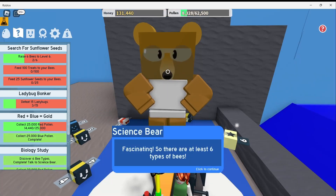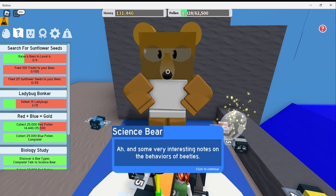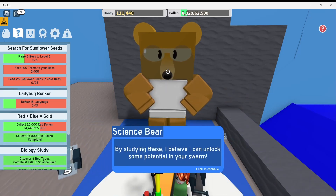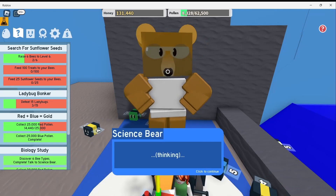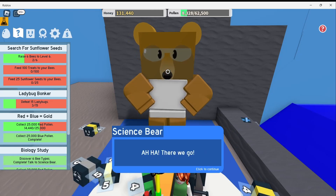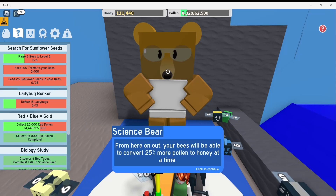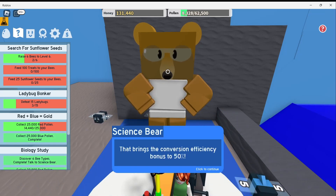Science Bear says: 'Fascinating. So there are at least 6 types of bees. And some very interesting notes on the behavior of beetles. By studying these, I believe I can unlock some potential in your swarm. Thinking... aha, there we go. From here on out, your bees will be able to convert 25% more pollen to honey at a time. That brings the conversion efficiency bonus to 50%.'